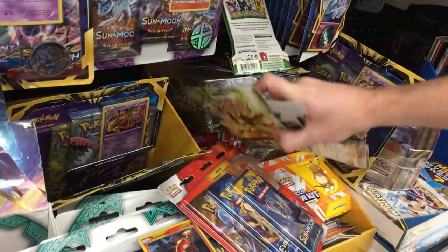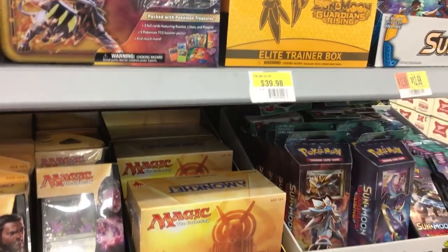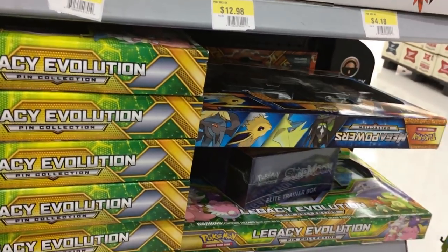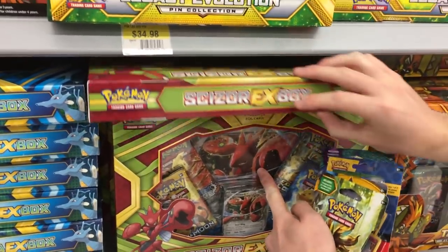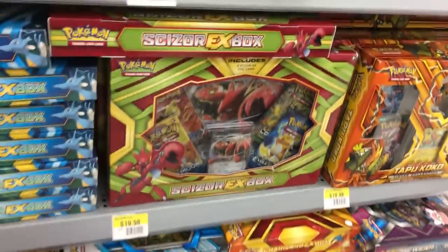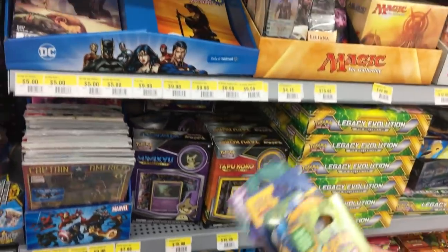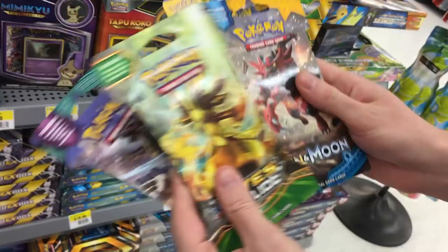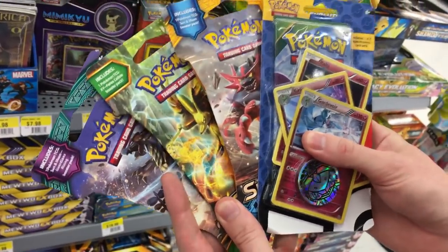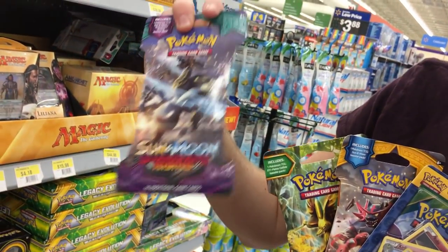Nothing there. Everything's falling down because it's such a mess. Let's go over here — nothing behind there, nothing down here. Got an elite trainer box of Sun and Moon. Not seeing anything else. So it looks like we're just going to be sticking with these. So we have a Sun and Moon Guardians Rising, a Fates Collide, a Sun and Moon base set, and this one actually has a Roaring Skies booster pack in it with three cards. We'll grab all of these — hopefully we can pull something good, maybe a full art. A double colorless would be nice.